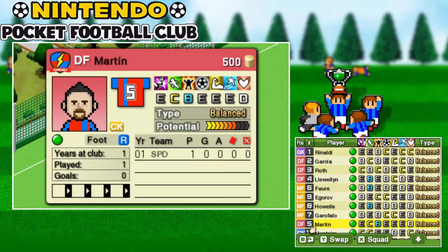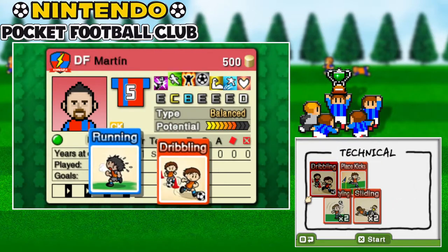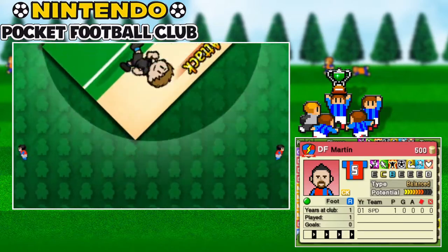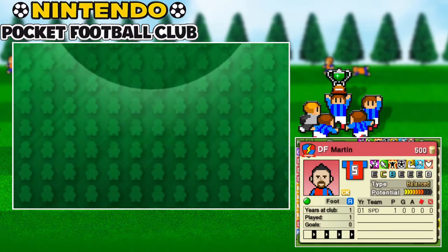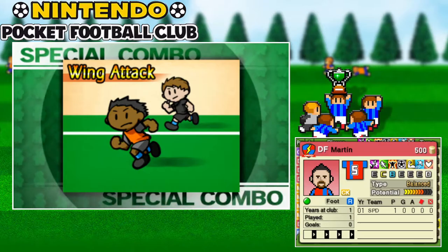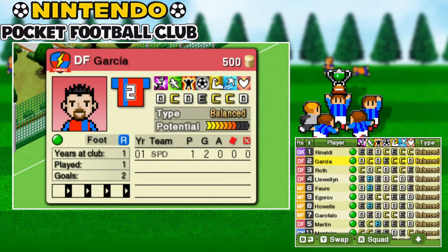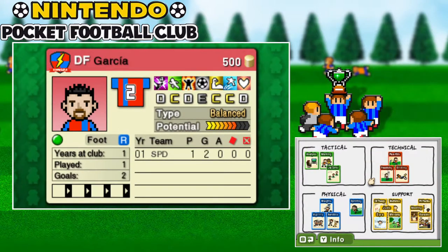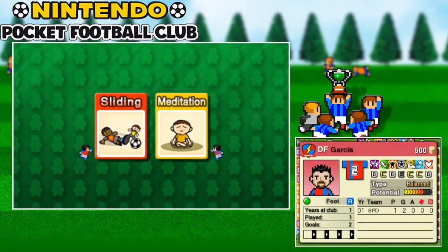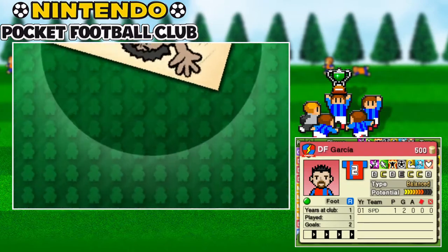So if Martin is running and dribbling, that's a combination card — I forgot what it's called — Wing Attack. There's also one called Overlapping, which I'm pretty sure is sprinting and dribbling. Let's give Garcia a defensive one — sliding with meditation gives one if I remember correctly.